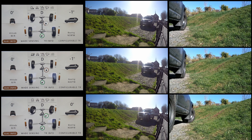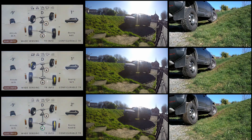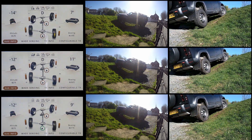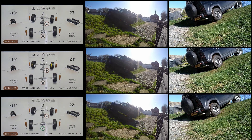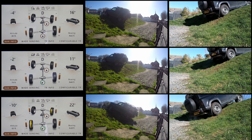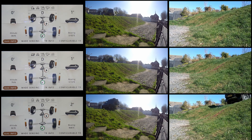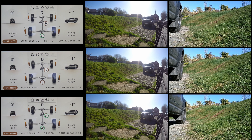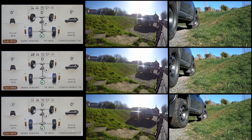The best way to compare them is to get all three on screen at the same time. At the top we've got rock crawl, middle is mud ruts, and bottom is auto. Rock crawl locks everything up — center and rear. With mud ruts you can see the rear locker has opened up almost halfway up the hill. Auto is still not reporting that it's locked the rear. This is shown at half speed because it goes up quite quickly, for those who want to dig into the detail.